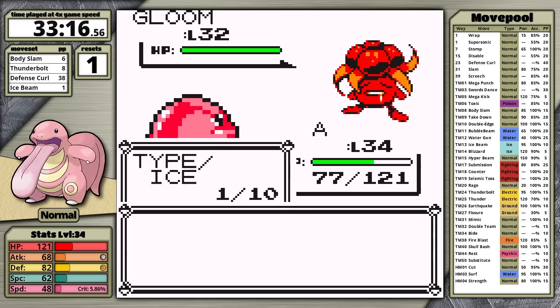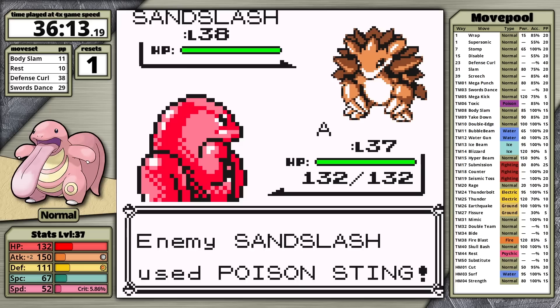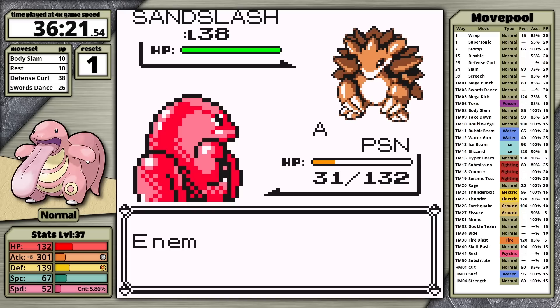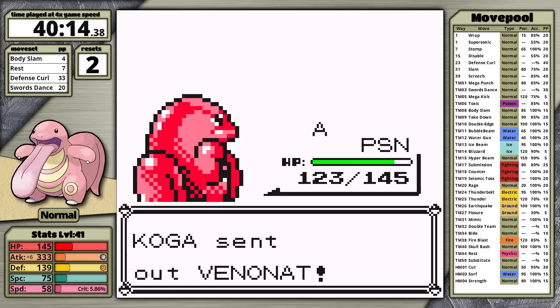Lickitung really needs to gain a lot of time — I have to shave more than 15 minutes off the playthrough. The first step is changing my mid-game moveset. For the Silph rival I take Body Slam, Rest, Defense Curl, and Swords Dance into the fight, since Earthquake can be taught much later for Agatha's ghosts, and Swords Dance plus Body Slam can handle almost all opponents until then. Unfortunately, Supersonic costs me the first rival fight, but in the next fight things go according to plan. I defeat the rival for experience, giving me all the speed I need for Koga. After setup, Body Slam easily one-shots all his Pokemon, and I survive the Venomoth hit and win.